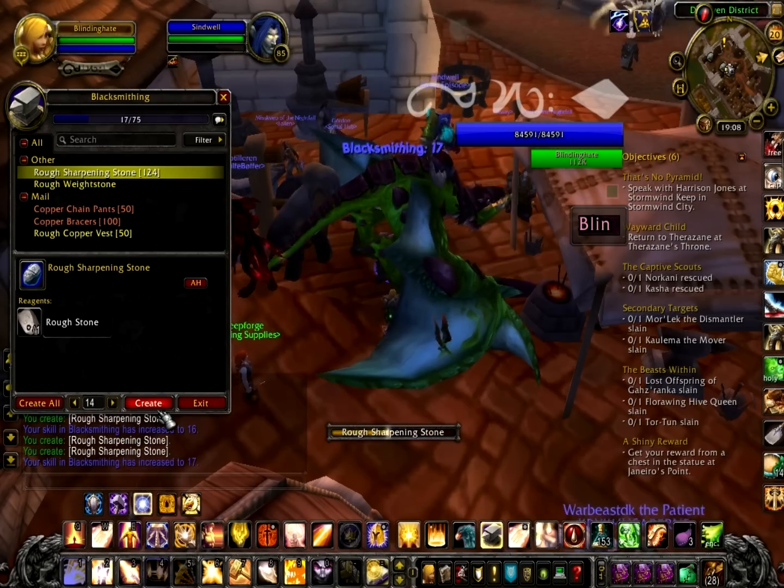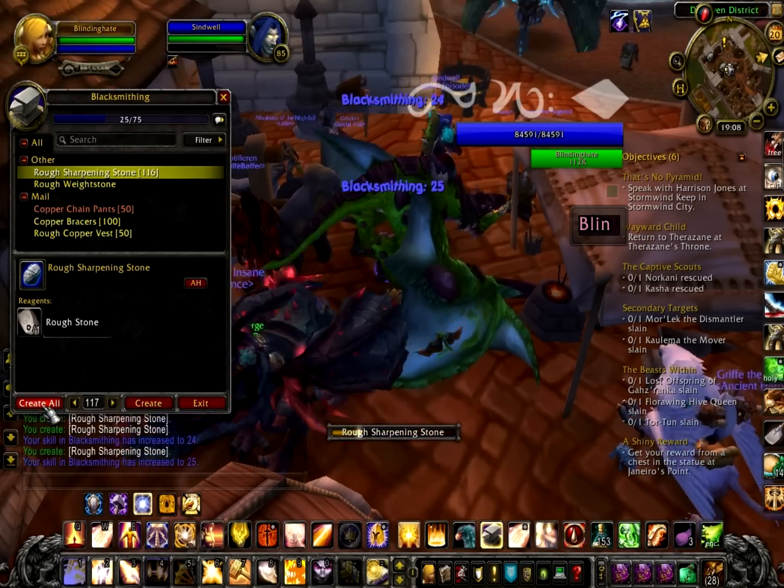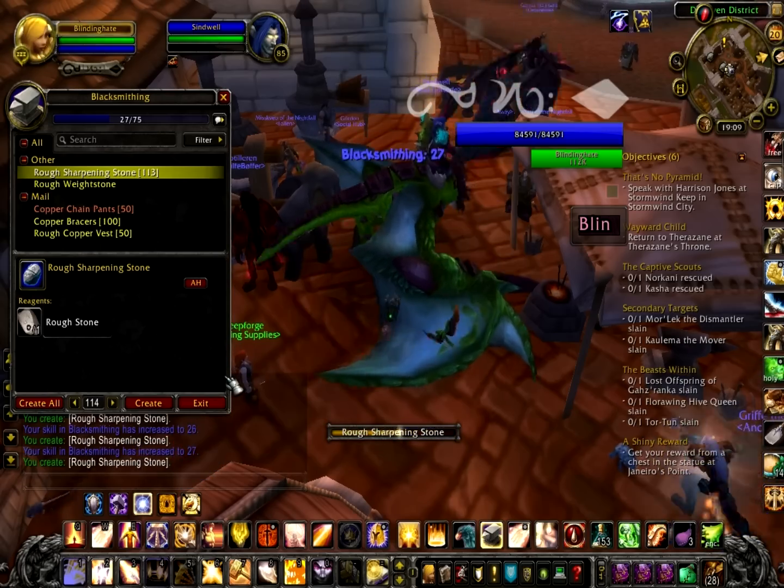To start off, from 1-30 you are going to make 33 rough sharpening stones, which you should have learned from your trainer firstly.